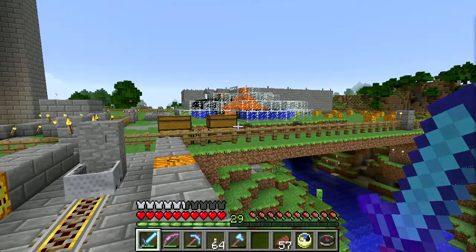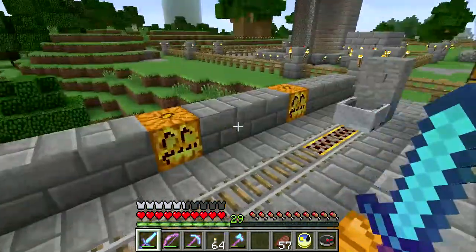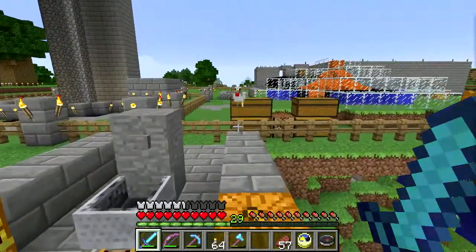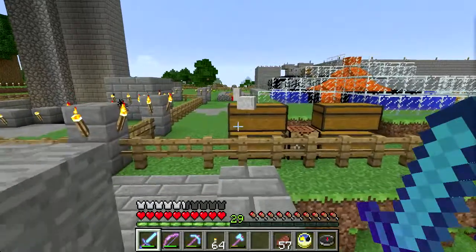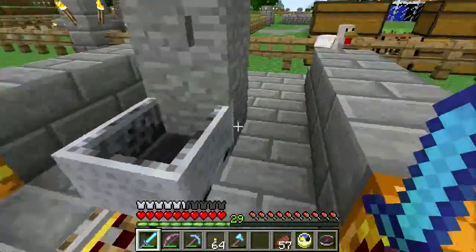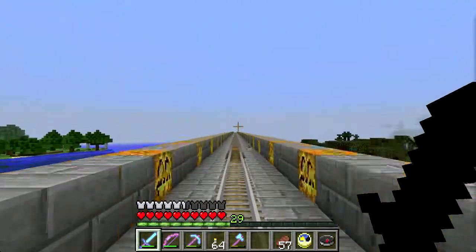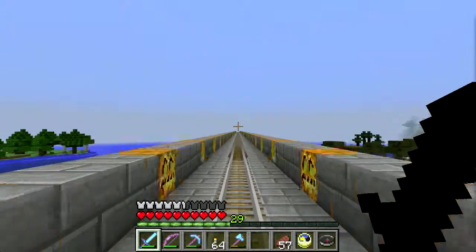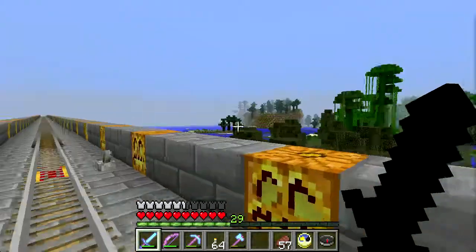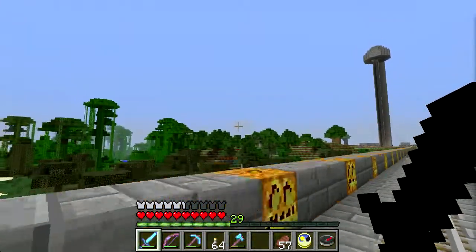We're going to go check out the mob farm today, see how things are going out there. Chicken dance. All right, so let's hop in our little rail car. I love the sound this thing makes. Very cool. Fading away — cactus farm, under construction.